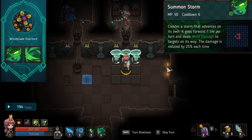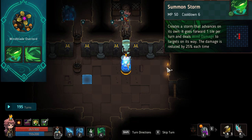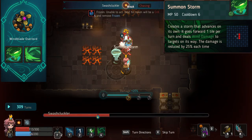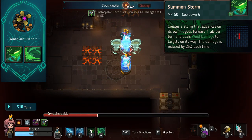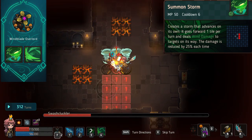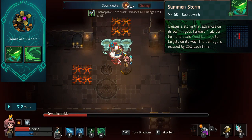Windblade Overlord's first ability is Summon Storm. It creates three little tornadoes that go in a gradual line towards someone and just tickles them. The monsters are just standing there like, 'Oh, what's this lovely breeze in my face? This is really lovely.' Which is perfect for a hot summer's day, but when you're trying to kill monsters, it's not as perfect as you might think.